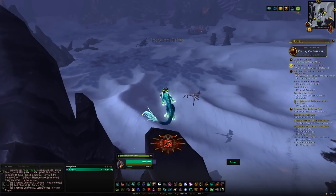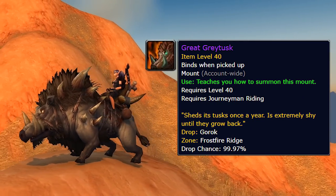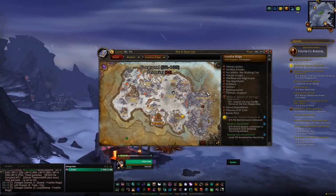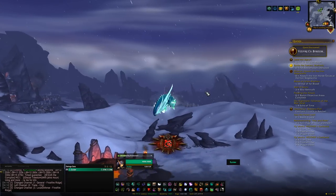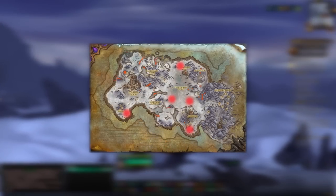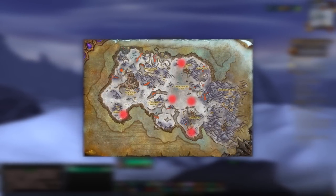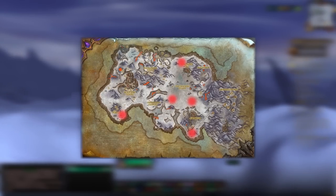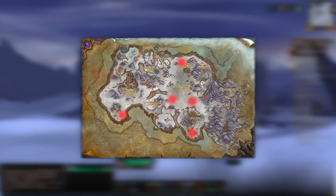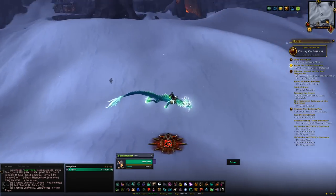Also in Frostfire Ridge is a rare spawn called Gorok. Killing it gives a 100% chance of getting the Great Greytusk mount. This mob is on about a 5 to 16 hour respawn timer and has five respawn locations marked on the map. If you don't have flying, maybe skip the one far to the left and focus on the four in the middle of the zone. Keep camping and eventually you'll get the Great Greytusk.